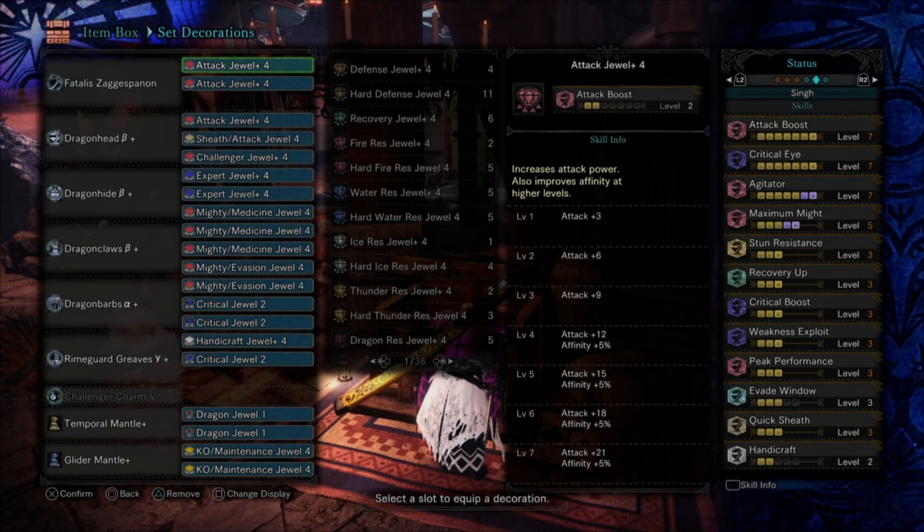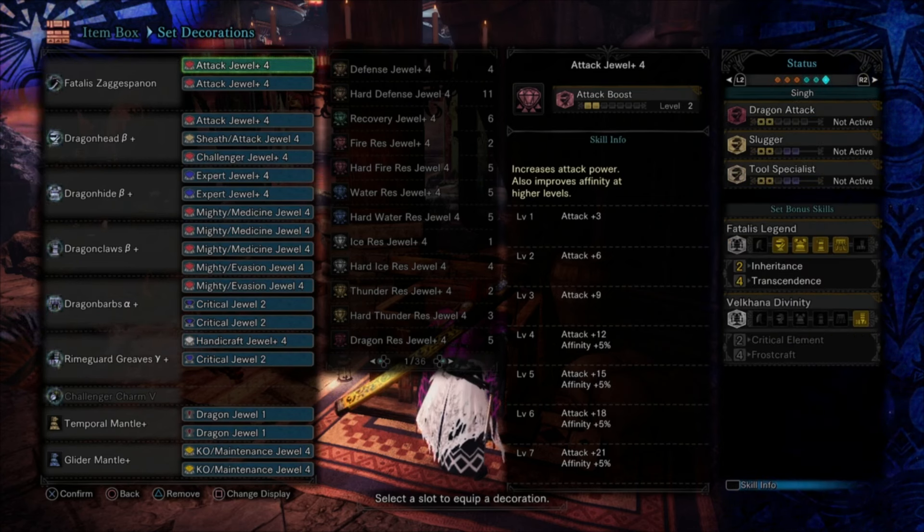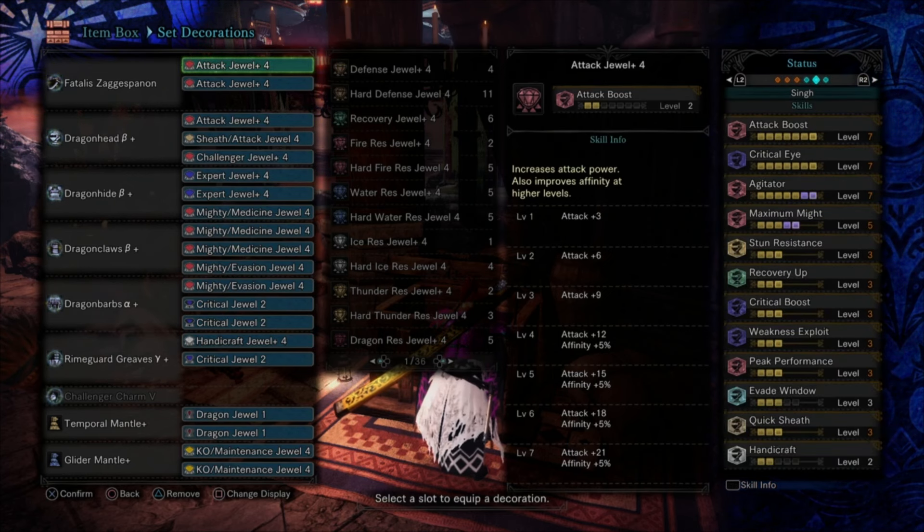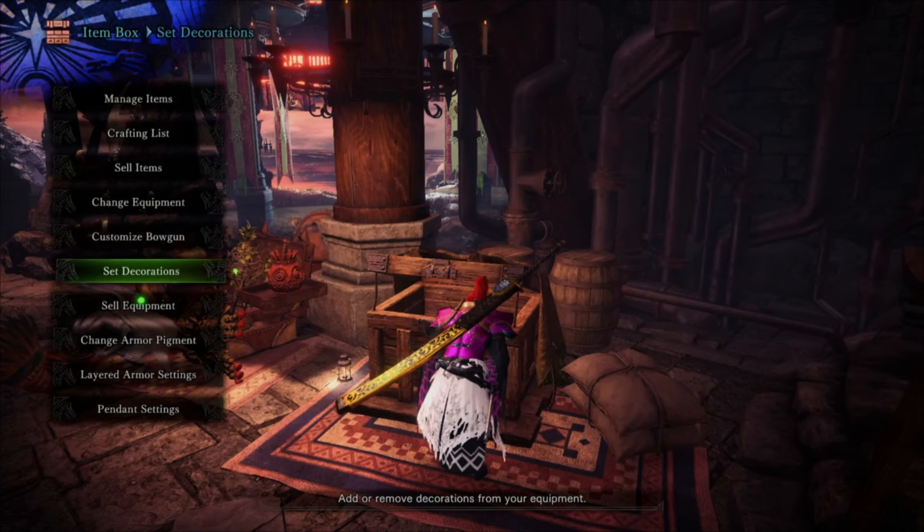You always want to eat for Attack Boost Large, and I generally eat for Slugger Up when I have Punishing Draw. Quick Sheath 3 isn't the most important thing for a longsword, but it does quicken up the manual sheath animation, which can help in a panic roll situation. Two levels of Handicraft round it out. In the mantles I use Temporal and Glider again — this time with two Dragon jewels and KO Maintenance to help recharge the Temporal Mantle.